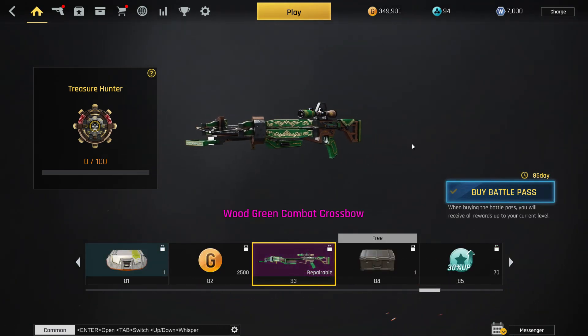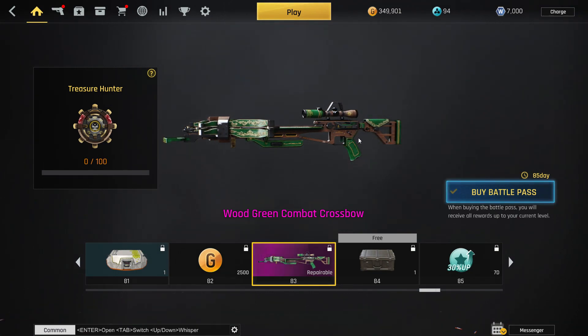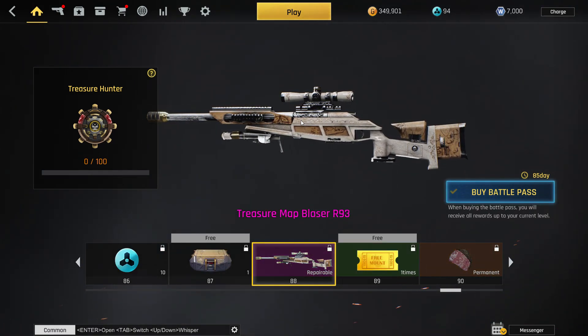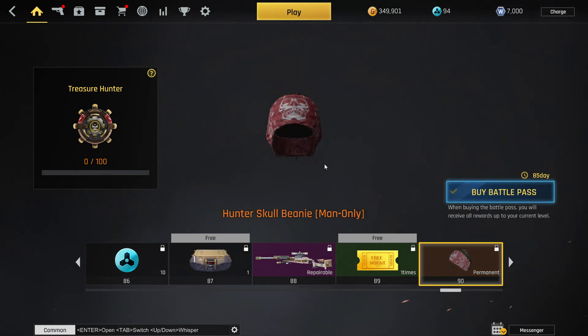Pretty cool reload and it's free. The next thing is the crossbow and it looks a little bit like Christmas, doesn't it? Kind of a pirate-Christmas collab right here. Next we have the Treasure Map blazer — more love to the blazer because the blazer is amazing, everybody loves it. It's a super simple skin with very pirate theming.